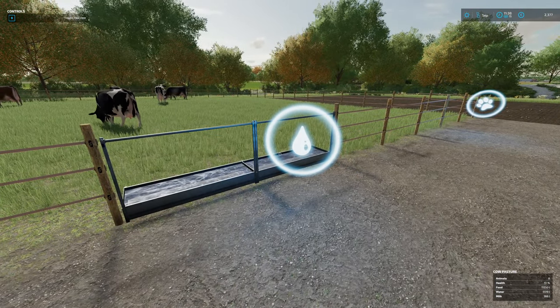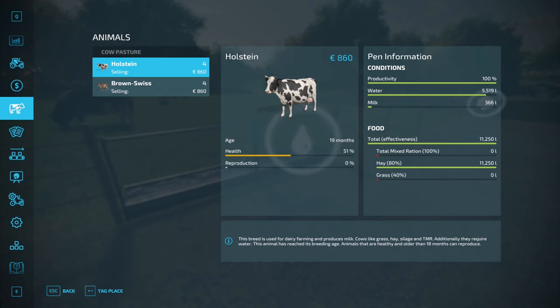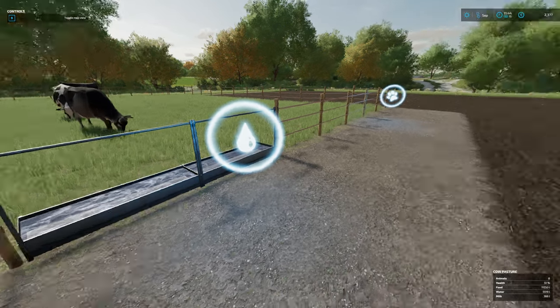Let's look at our cattle. Milk: 366 litres. Productivity 100%, water enough. Total ration: 0. Hay 80%, grass nothing. Health is 51%. How much is total mixed ration? Let me see.